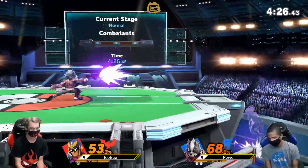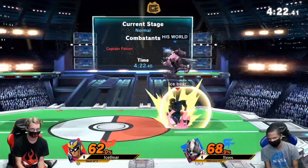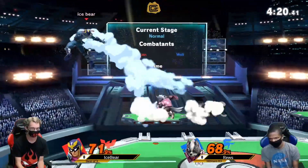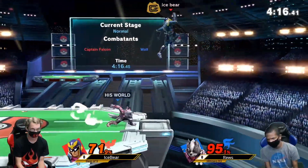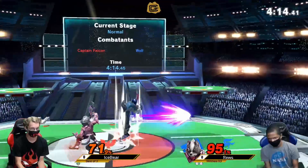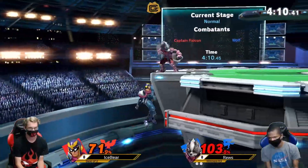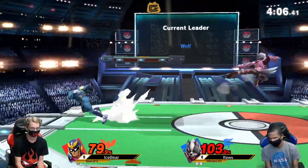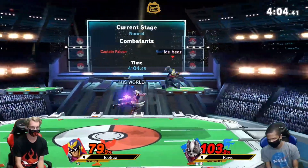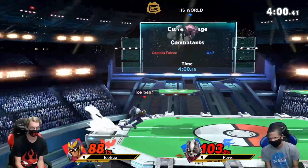Goals got the grab. Just controlling safe with the laser. Ice Bear went for the up beats to try to read the shield — didn't quite pan out. Going for the F-smash — very low endlag, so a good option to do. Just missed the spacing on the knee. Roos is controlling center stage here, doesn't need to do too much — just wait for the option.